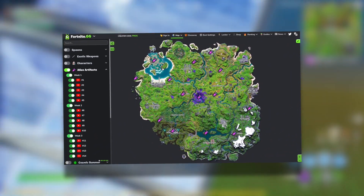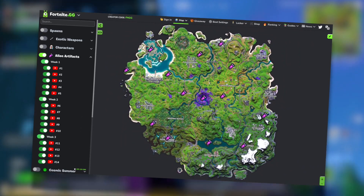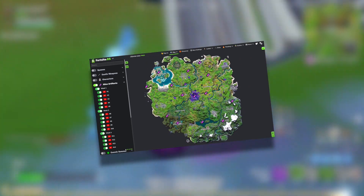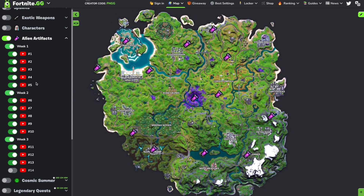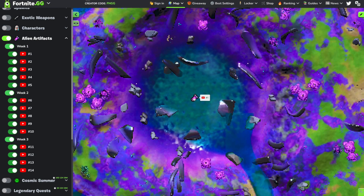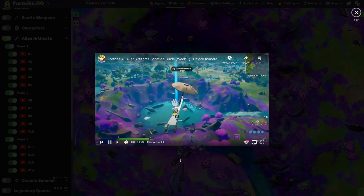Probably the fastest thing you can do is pull up the map for not.gg when playing. However, keep in mind that this map takes at least a day or two after release of the artifacts to update, but the wait is certainly worth it, given the map displays where every single artifact is in a clean and organized fashion. You can check off which artifacts you've already collected, see which ones go to which week, zoom in and out of the map, and if you're still struggling to find an artifact, simply click on it and you'll see a video showing you exactly where to look.